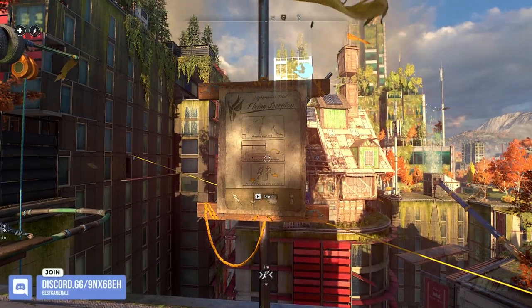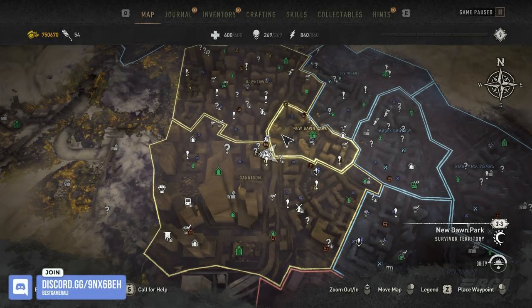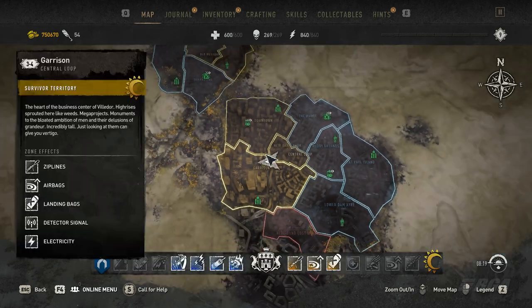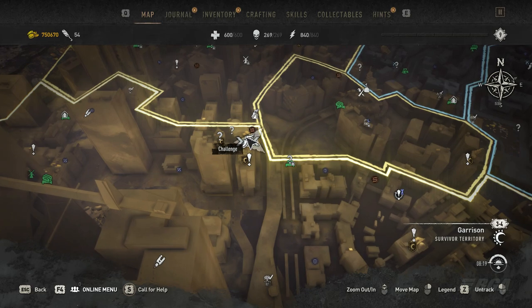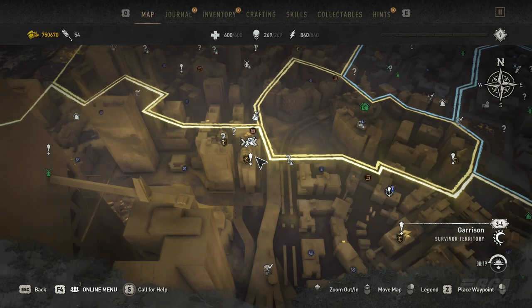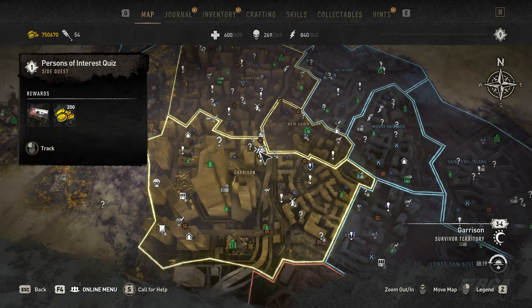Hey everyone, there is a new challenge out called the Flying Scorpion that you can find around Garrison. Check out the map location to find it. Go there, play this challenge and try to get a gold medal. Be prepared as there will be more sick challenges coming to Dying Light 2 very soon.